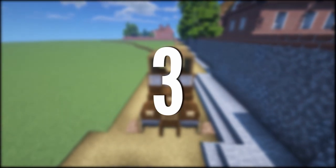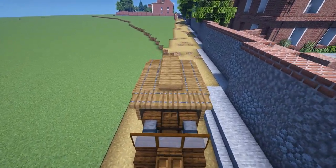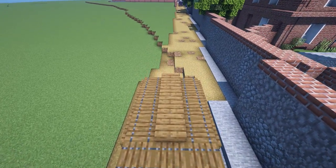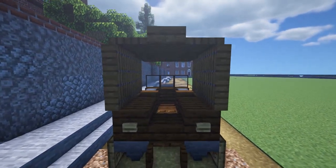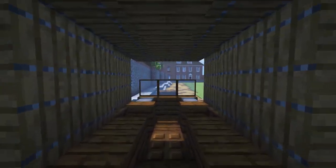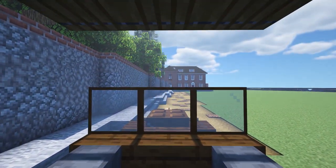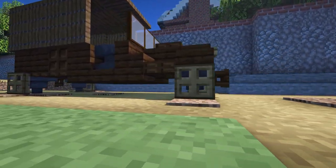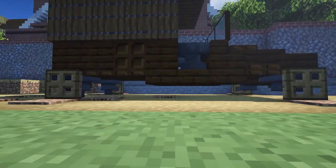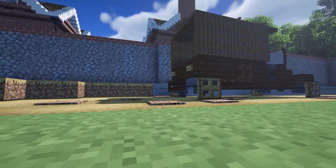Number three: this little delivery van. This van is based off a picture of a classic van from the early 1900s which I found on the internet, and would have been used by bigger companies as smaller ones wouldn't be able to afford it. I'm very pleased with this build — it's probably my favorite vehicle I've made so far. It is very much just a modified version of the car shown earlier, with a large compartment and a nice round roof at the back to store all the goods being delivered.